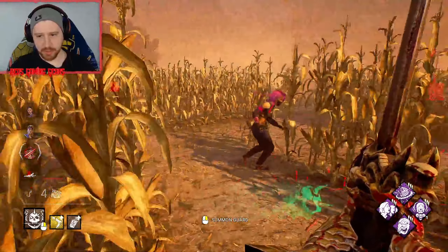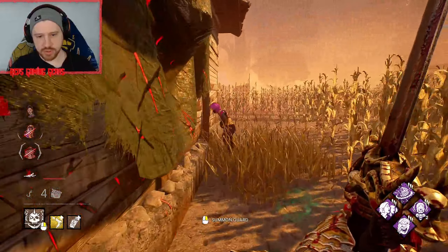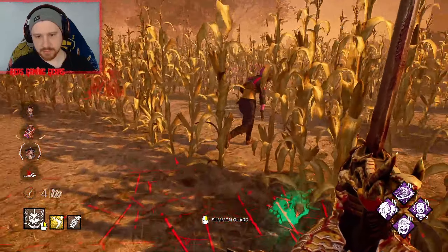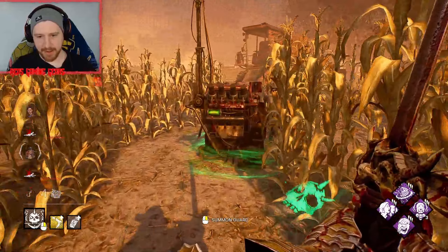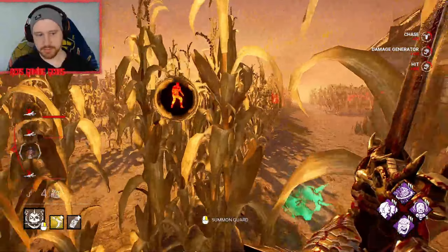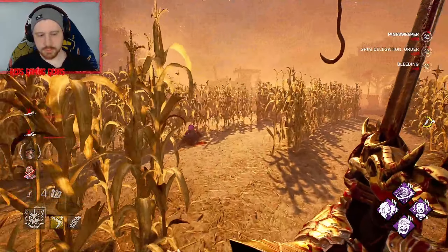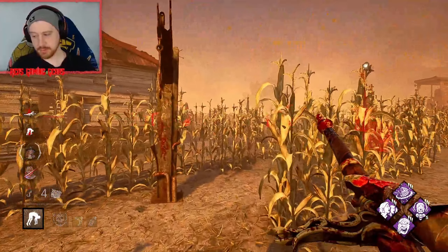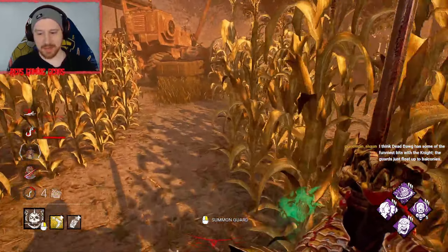I'm gonna leave them slugged at the moment because I want to kind of let this game breathe a bit and play it out. Supposed to be a chase build so — cool, there we go. We can play on that pallet later. That was brave. I think Dead Dog has some of the funniest bits with The Knight because you can hit them with the guard on the balcony.